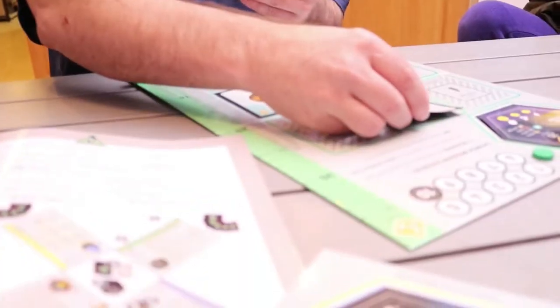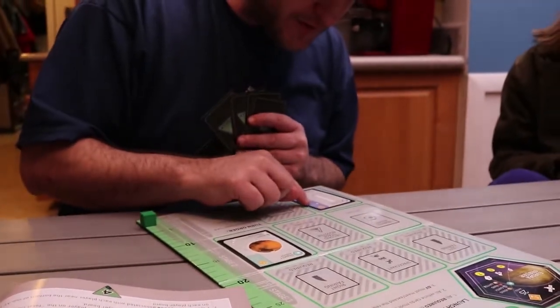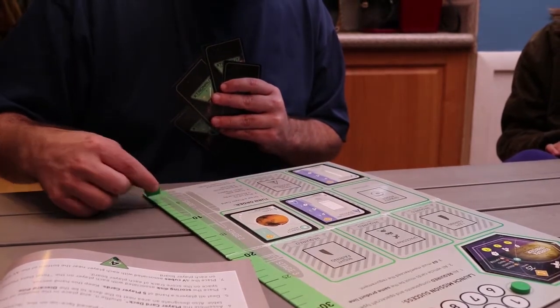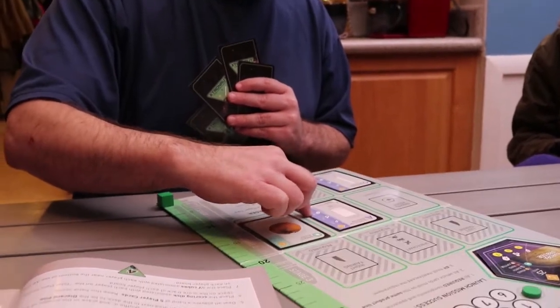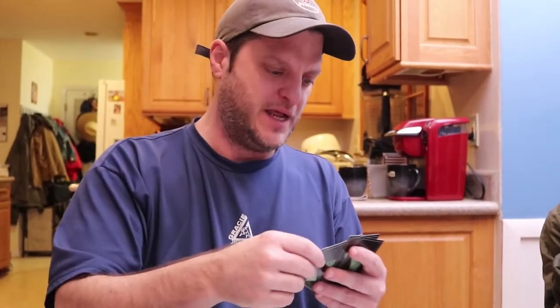Dad decides which rocket to build and places an Atlas rocket additional booster, giving another 3 km/s. He then places his second stage booster. With the main boosters, you can't calculate exactly how much boost they give until you decide what size spacecraft you'll use — a heavier spacecraft gives less delta V. At the end of every turn, you must have five cards in your hand.